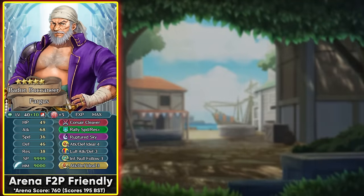For Arena, the best competitive use of Fargus is as a score stick and support unit. A more free-to-play friendly Arena build can use Attack Defense Ideal and Null Follow-Up from the divine codes. Rally Speed Resistance Plus is his best assist to fully buff all stats of an ally, and it can also be found in the divine codes, so you can run the double Ideal skills and make him function in Arena on a budget. Ruptured Sky is easily the best special for him because he can always retaliate back with it thanks to his weapon and Full Tempo, and it ignores visible buffs on enemies, which is very common in Arena.